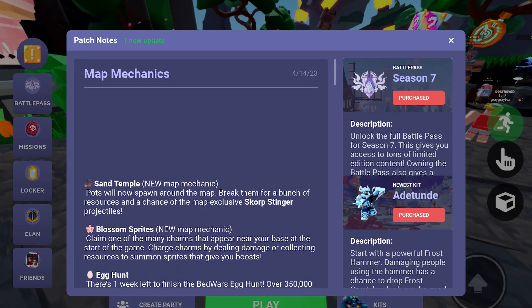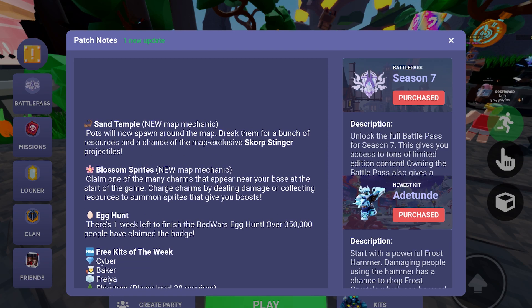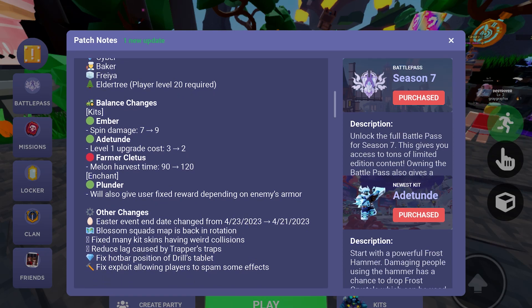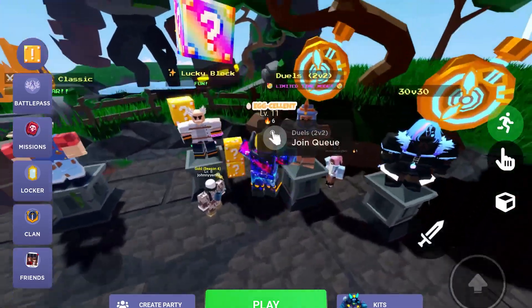So checking out this new update. Sand Temple new map mechanic — pots will now spawn around the map, break them for a bunch of resources and a chance of the map exclusive Scorpion Stinger projectiles. Blossom Sprites new map mechanic — claim one of the many charms that appear near your base at the start of the game. Charge charms by dealing damage or collecting resources to summon sprites that give you boosts. One week left to finish the egg hunt — over 35,000 people have already claimed the badge, and I am one of them. Farmer Cletus got nerfed a bit.